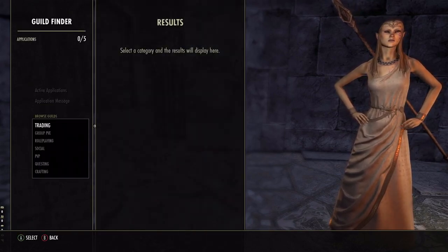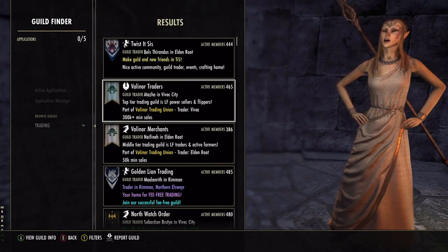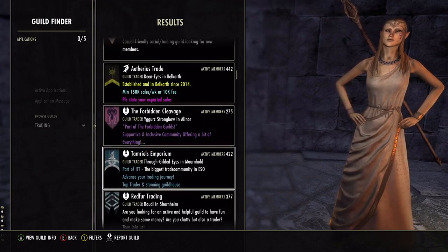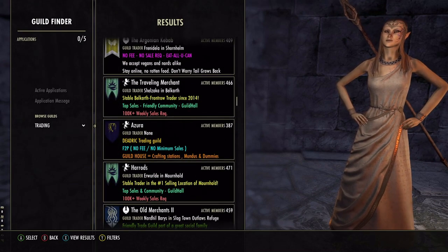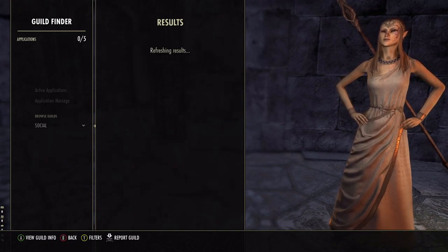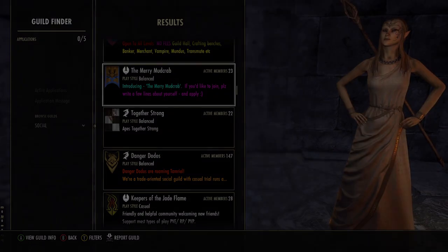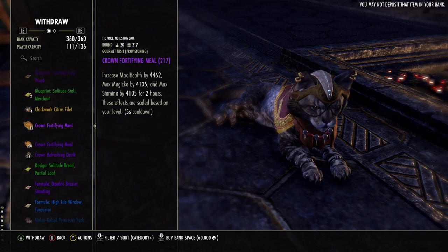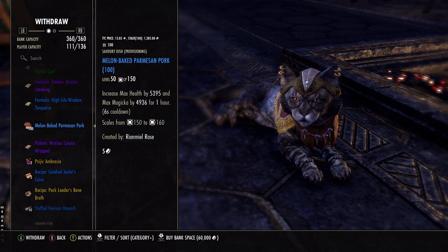If you can't find a trading guild to join, try a 'let's play together' type of guild in your region. Country-specific guilds are the most welcoming and many of them have a guild vendor. After being accepted, you can start selling immediately. But what sells? The answer isn't straightforward, but there are certain things that are always in demand: rare materials, furnishing patterns, style pages and motifs, and parts of special collectibles from DLC public dungeons always sell.